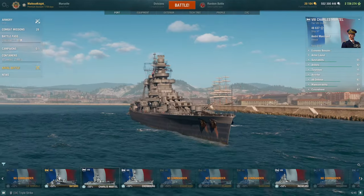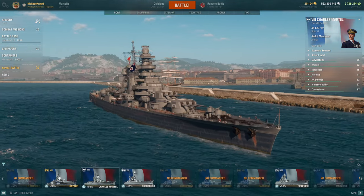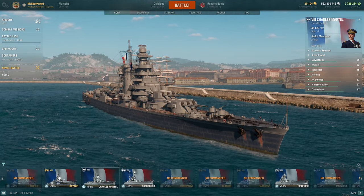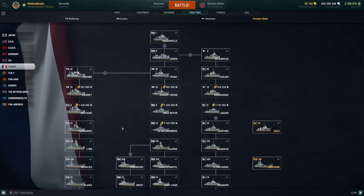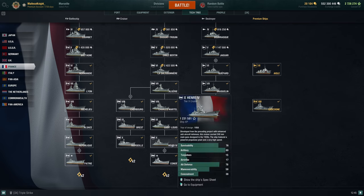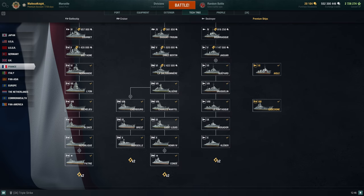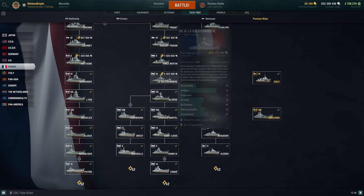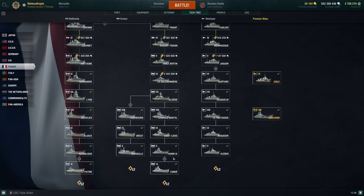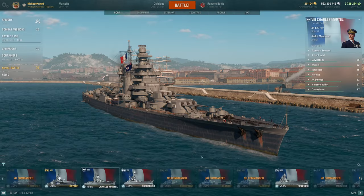The Charles Martel is actually one of those ships I quite enjoy personally. It is the tier 8 heavy cruiser for the tech tree that goes up to the Henry line. It comes off Algeri, and we already covered San Luis in a video, so it's only fair we cover Charles Martel. In the future we could cover Algeri, La Galissonière, and Henry as well.